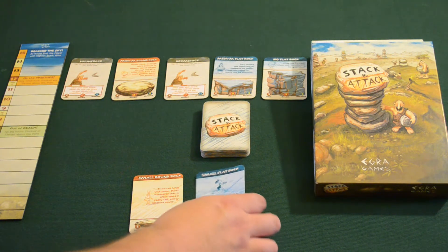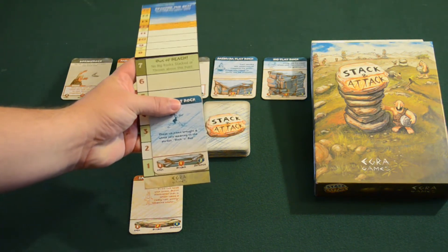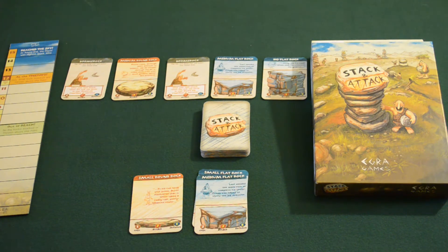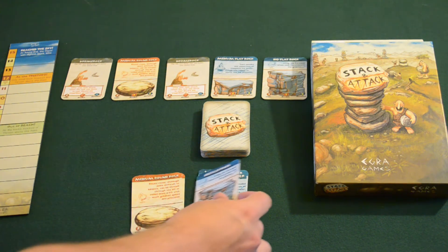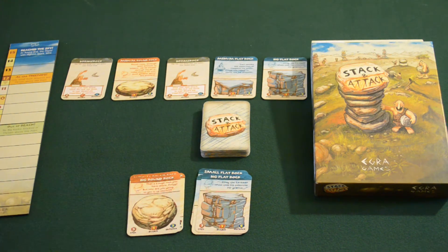The smalls will actually represent one arm worth there — you can see there's a line where the rock is. There are also medium rocks, and the round counterpart. You'll notice that's basically twice as big as a small one, so it's going to take up two spots on the tower. And finally there are big rocks, and these rocks are essentially three spots tall.